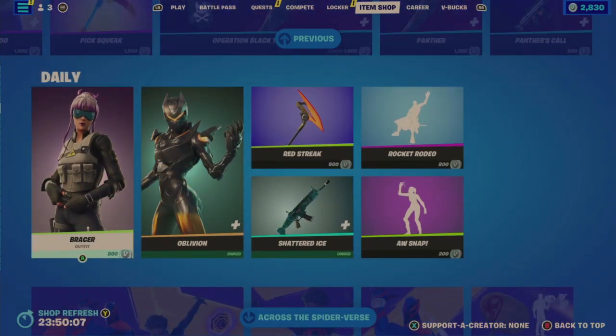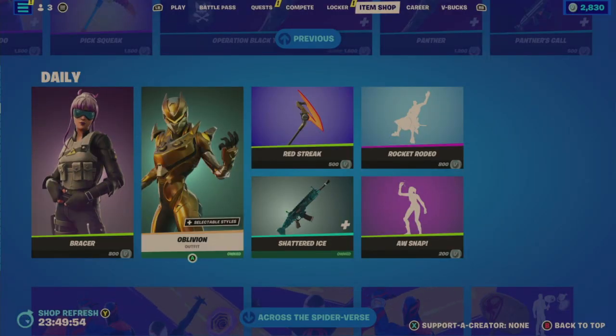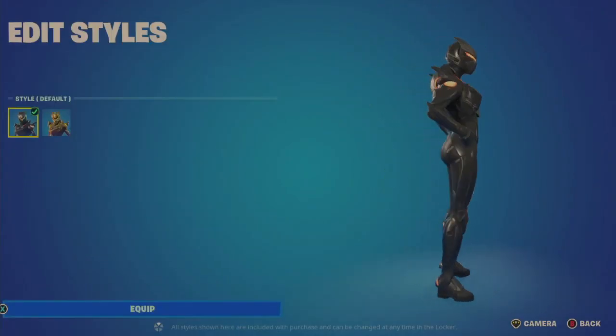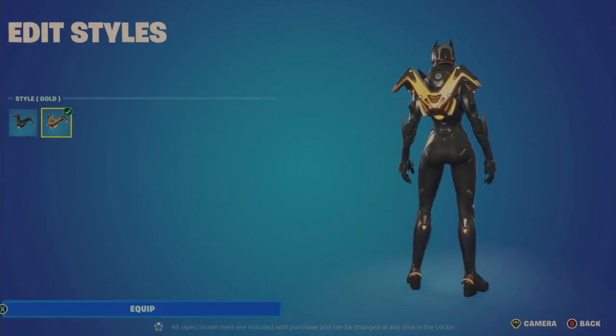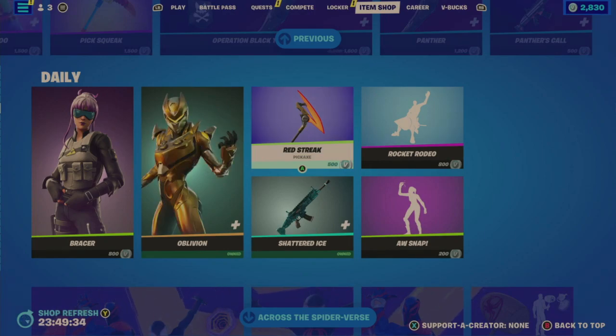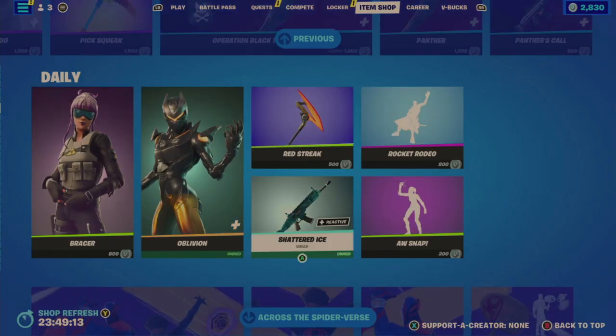On to the Daily tab — kind of a home of a lot of copy and paste specials. With the Bracer outfit for 800, last offered on June 18th — a mere 36 days ago. The Oblivion outfit, which I do recommend — that's 2,000 V-Bucks, and I do own it. You get a default and a gold look, which I do like a lot. You do stand out. Then the Destabilizer Back Bling with default and gold. Then the Red Streak Pickaxe for 500 — last offered March 8th, 138 days ago, so a little longer than the usual turnaround. And the Shattered Ice Wrap, which I do recommend for 500, last offered June 16th — a mere 38 days ago. It is a reactor wrap that animates when firing, but for some reason it doesn't let you fire to show that animation.